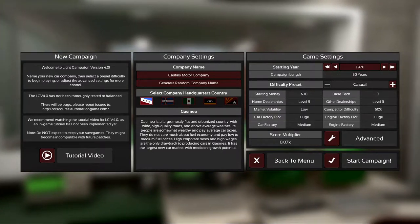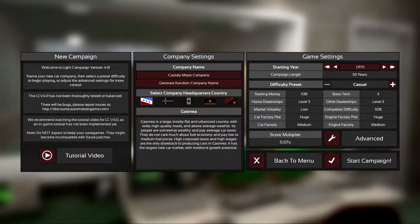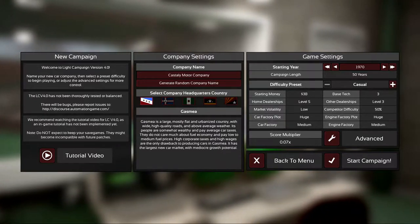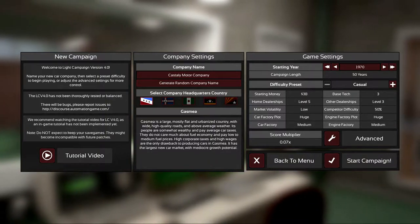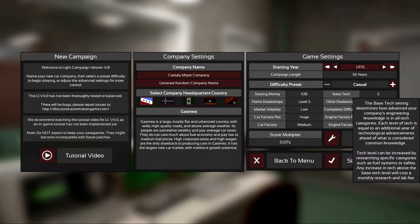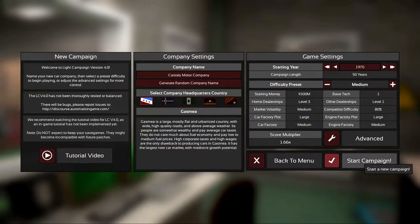In terms of the difficulty preset, if you're brand new to the game go for casual — it gives you a lot more starting money and will make your cars more competitive even if they're not that efficiently designed. This game is really deep and complex, so that gives you a chance to get to know how everything works. In this case I'm going to move it up to medium to make it a little more interesting.